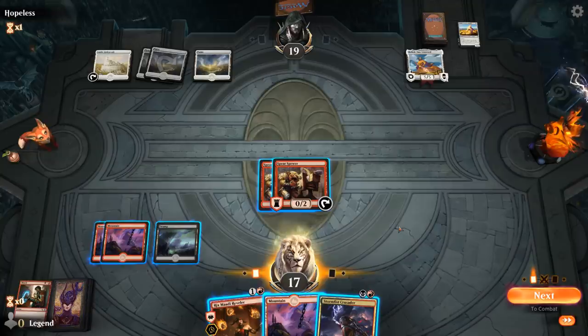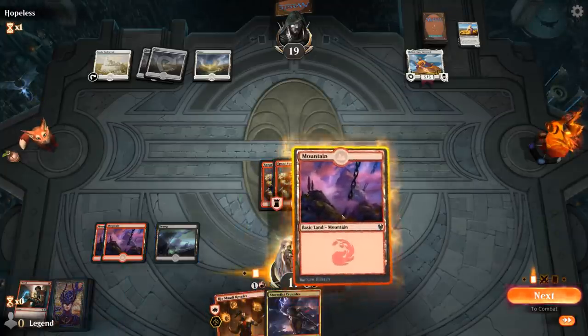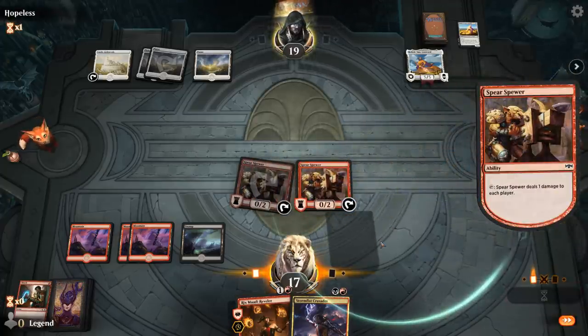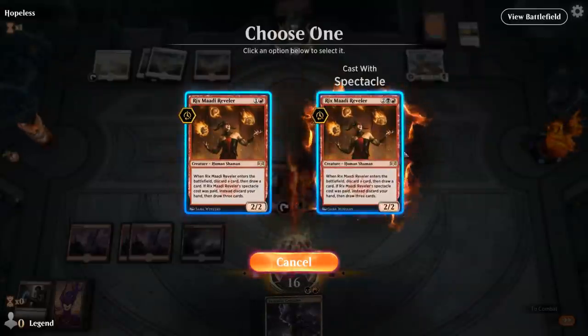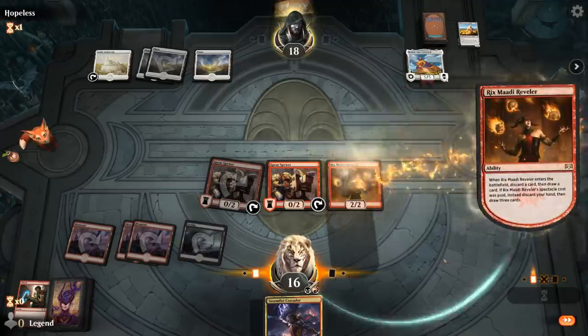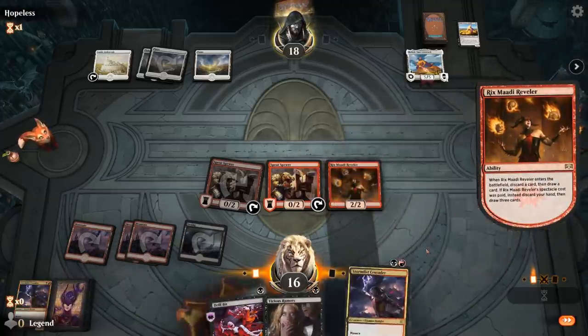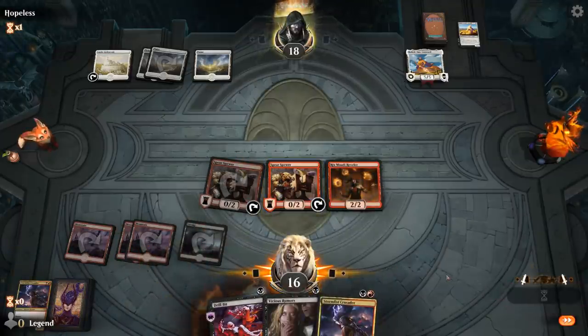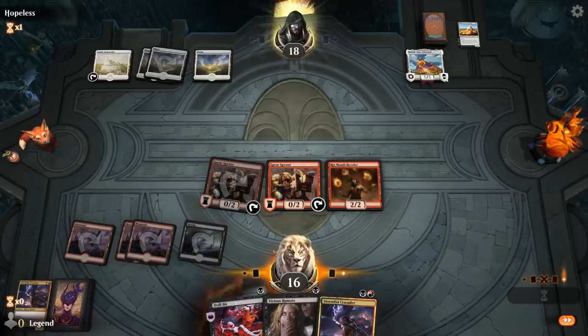Or I can play Reveler with Spectacle and then discard Crusader and draw three. Giving the opponent extra cards with Crusader when they're empty-handed might not be the best idea, so maybe I'm better off just drawing three myself and trying to find a Kroxa as soon as possible. We drew Drillbit, Rumors, Crusader — so now Crusader is not as bad since we can manage the opponent's hand with our discard spells, though we are stuck on single black.